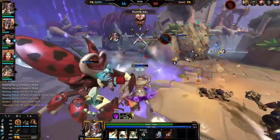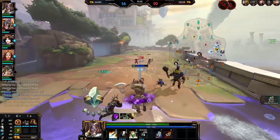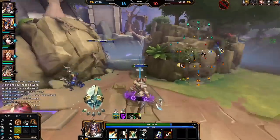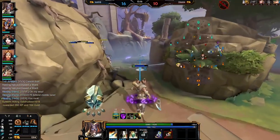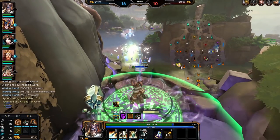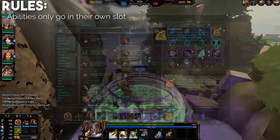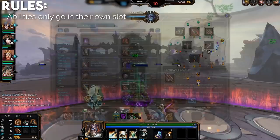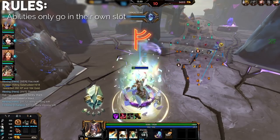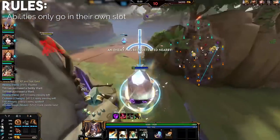I'm going to be creating a fake ADC slash basic attack focused god out of current abilities in Smite, using an existing passive, first, second and third ability, and of course an ultimate. Just to keep things from being too crazy, I'm limiting the abilities to their own slots — so I can't take Kronos's second ability and say it's the third slot ability for my theoretical god.